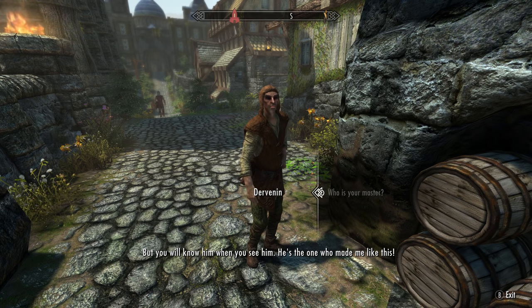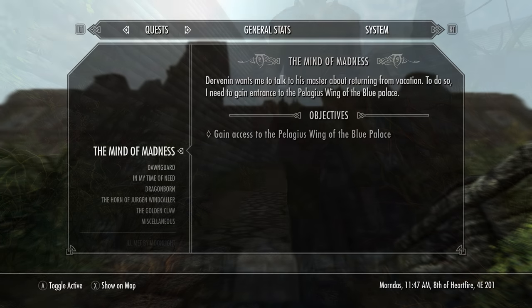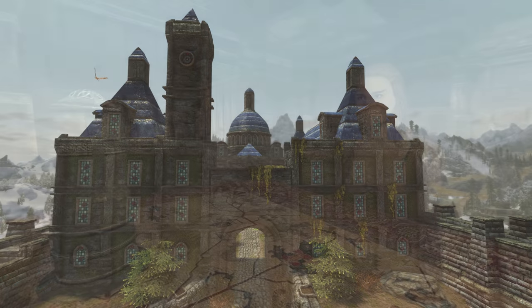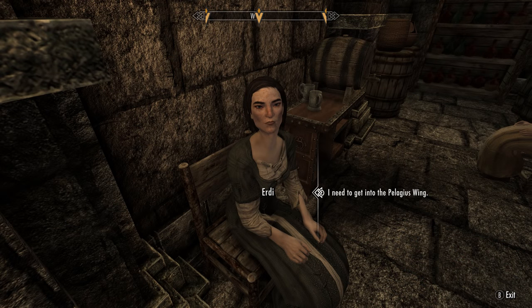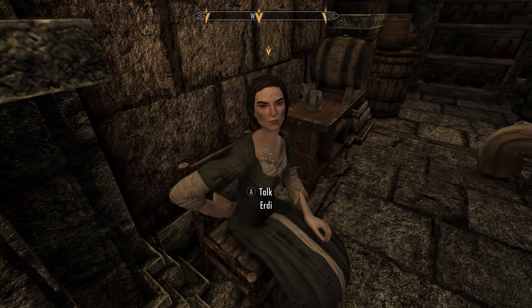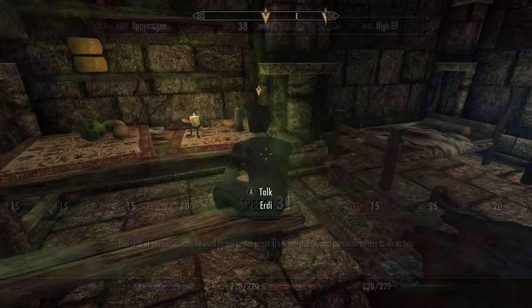With that conversation over, we now have some interesting information from Dervenin, and we've been given the quest called the Mind of Madness. We'll need to make our way to the Blue Palace, also found within Solitude. Once inside, hunt down the two maids, Erdi and Una.